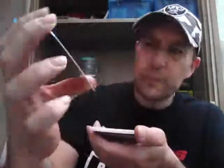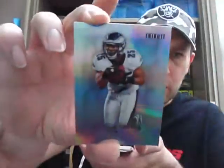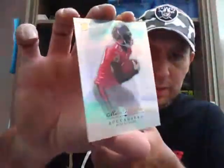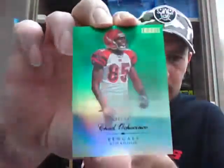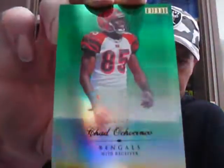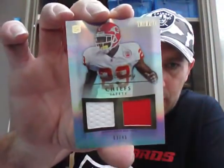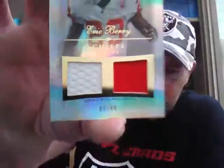Rookie base, not numbered. Next one is a base of LeSean McCoy for the Eagles. And next one is a rookie again — Mike Williams for the Bucks. Very classy base cards. We've got a parallel numbered to 50, Chad Ochocinco for the Bengals, green parallel, number 38 of 50. And the hit card — lowish, numbered to 45 — Eric Berry for the Chiefs, rookie jersey. Nice one for the Chiefs.